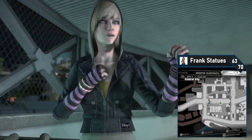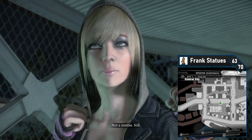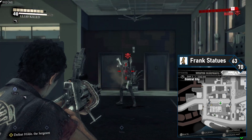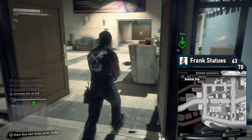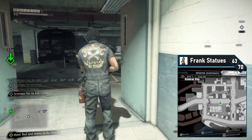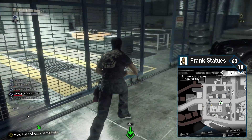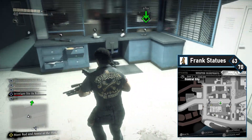Continue main story progression including heading back to the illegals at the comms tower. You'll then be tasked with going to the police station — fight your way through and complete the boss fight. Once you're done you'll be outside. Immediately turn around and re-enter the police station, head through the hallway, and turn left to get down into evidence storage. Kick the door open to get into the parking garage. Head up the right side and enter the office on the right — the 63rd Frank will be in one of the lockers. Grab it and you're done in the police station.